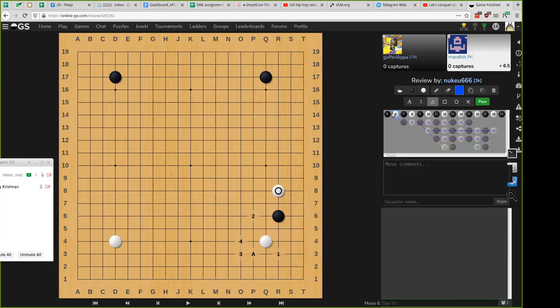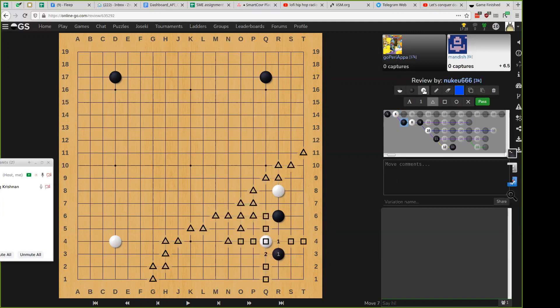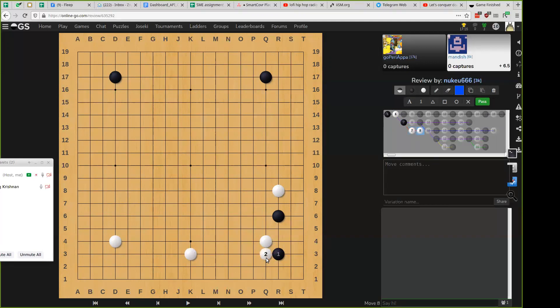Now what if white already maybe had a stone over there? So white would like a wall around the Q column. In this case he would want to play in this direction. Black would try to make sure he does not get cut off. White extends and black defends his corner. And it is a good idea for white to make sure he has no open cutting points. So this is the end of this joseki.